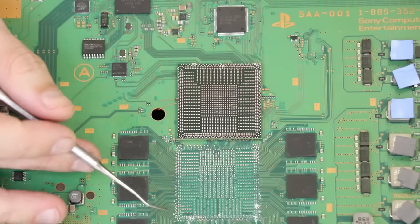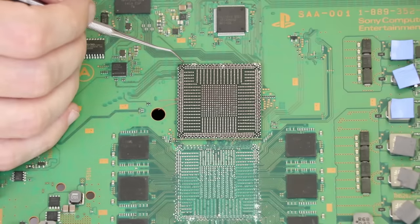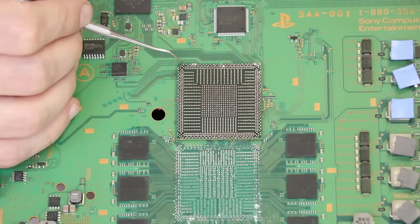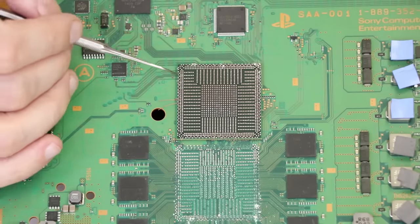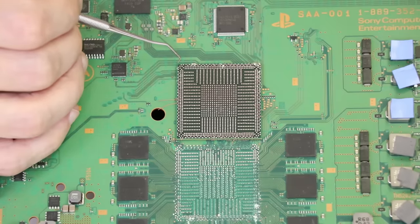With that corrosion on there, there's no way for the motherboard and other components to communicate with some points on this chip. Therefore, when the PS4 runs its test when you first start it up, it can't communicate correctly with everything that it needs to. So it'll just leave that blue light going and you'll get the blue light of death.